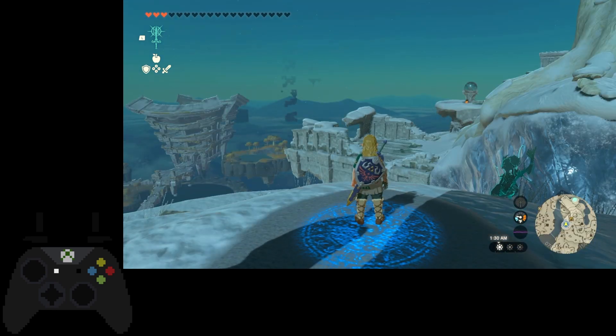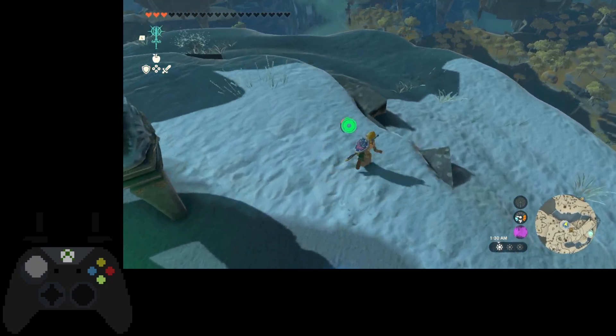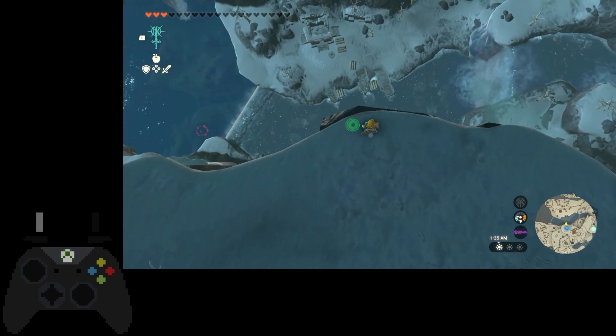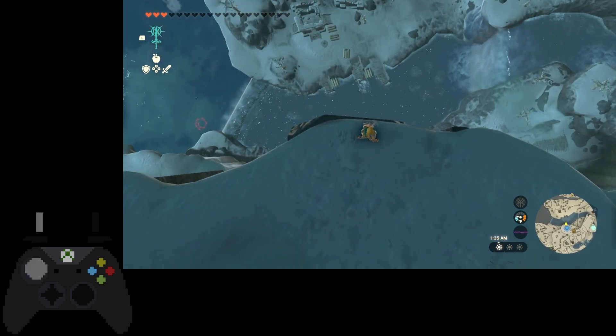So whenever I practice this trick, I like to start from the sun shrine. And I like to go over to this edge over here to the left. You can see it right here, how it sticks out a little bit. And just look off straight this way, and I line myself up with the edge.